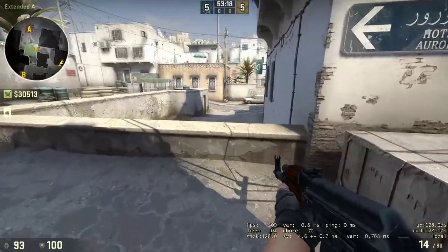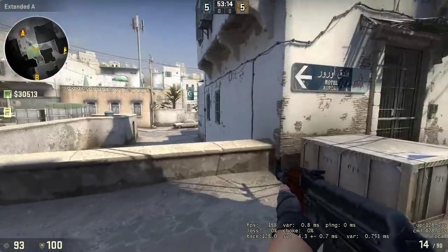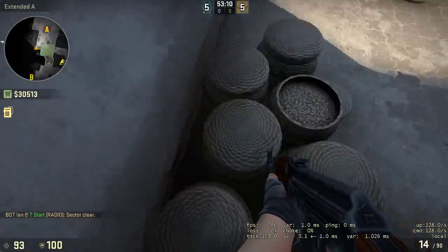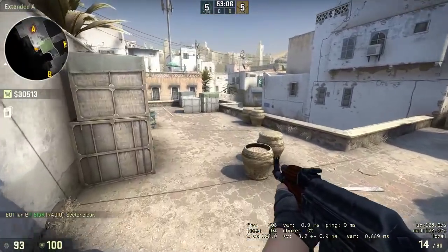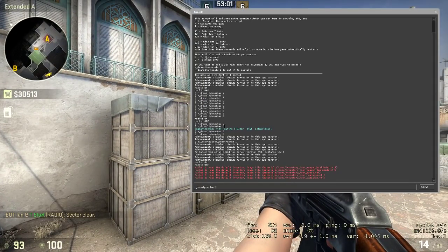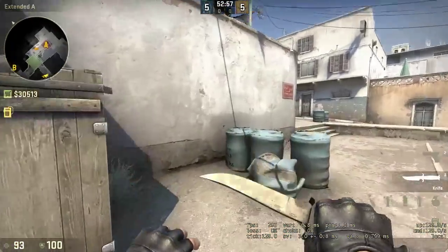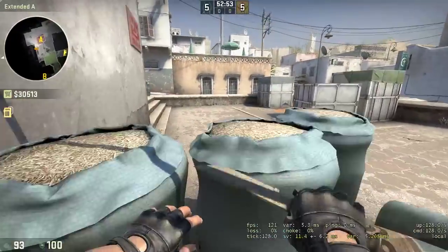Here's A site. This wall definitely seems lower — I don't think you can do the old boost anymore. This site still looks... actually it looks like a better spot now. Wait, no — I think it's shallower. I thought you could boost up there before, but I don't think you can anymore.